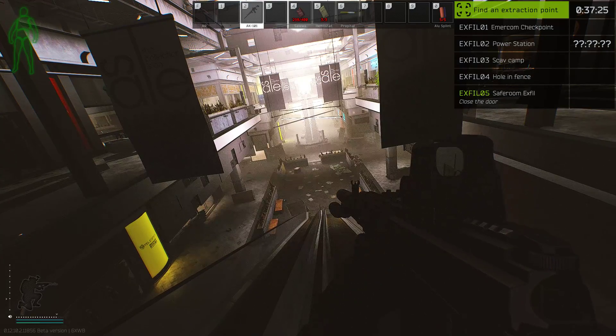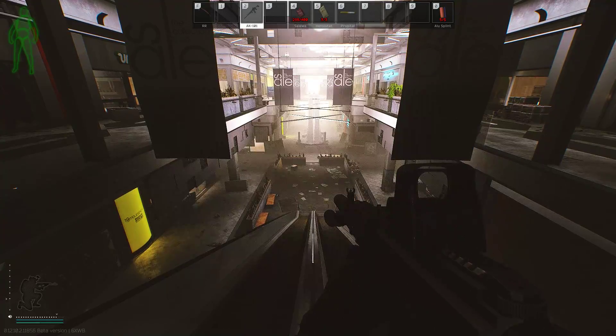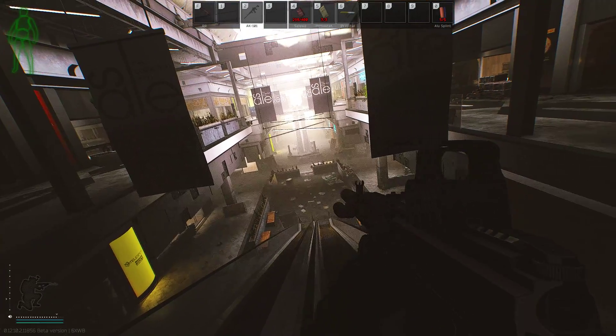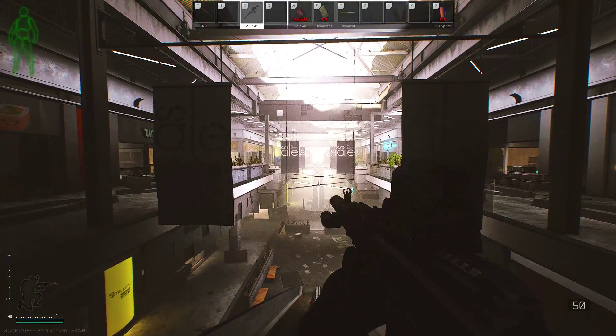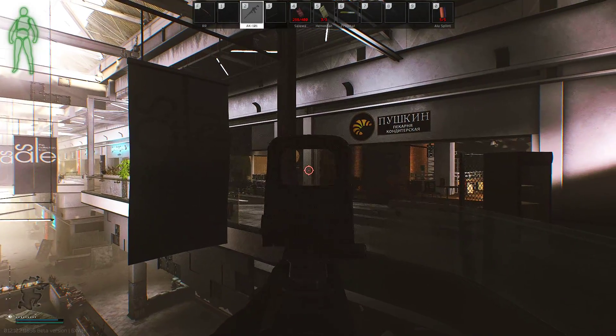If exfil 05 is red, that means somebody has already taken it so you will not be able to take it. Just to give you a little idea of where I am: the altar entrance is over that way, right there is Kiva, that's Ollie's side and that's Idea's side.